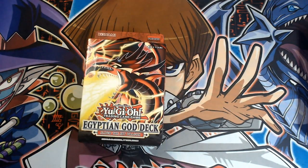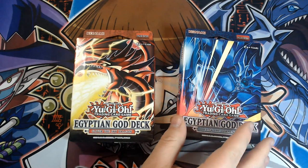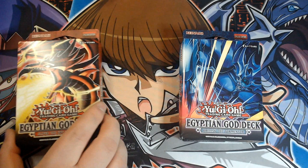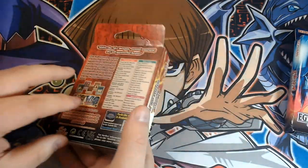I remember being a kid and trying to play with these cards. We had the ones without the actual text on and they were very mysterious — we used to copy all the effects out of the anime, playing on the school ground. It's really cool that we now have structure decks based around these Egyptian God cards. My personal favourite was always Obelisk the Tormenter. I'd be interested to hear your favourite too, and that's exactly how you can get involved in the giveaway — drop a comment below about which Egyptian God card is your favourite.